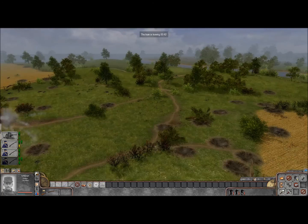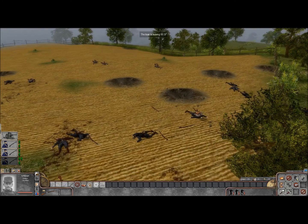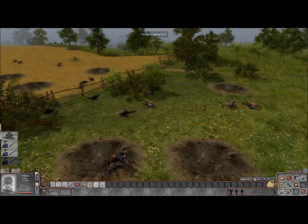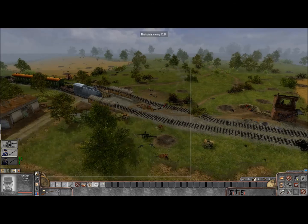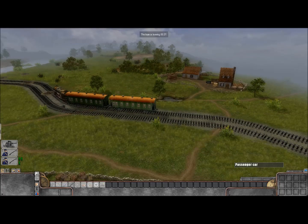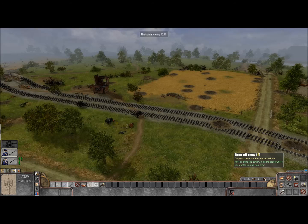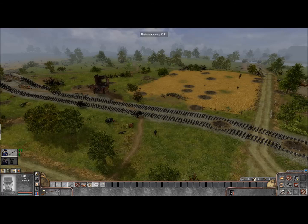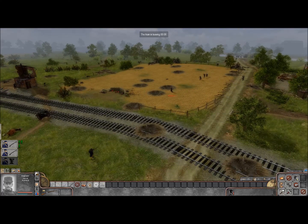So many men died today — that battle was just an utter wasteland. Let's take a look at all these dead Germans. Look at all those crater holes from the artillery. I would not want to be in World War I. We have some dead Germans in these crater holes — not a good day for the Germans, and not a great day for us either. We have lost a station, but it's a start.